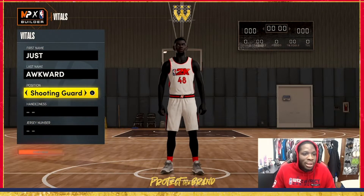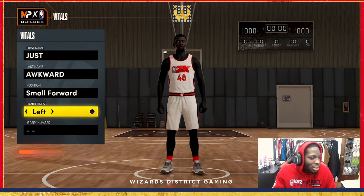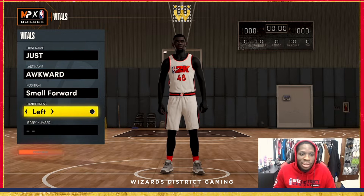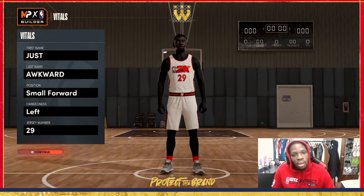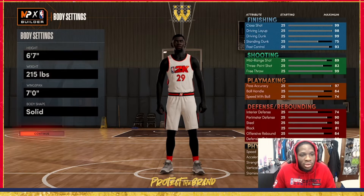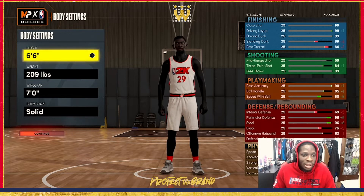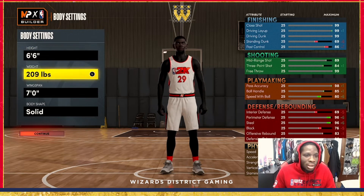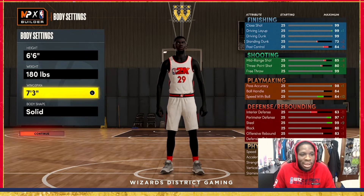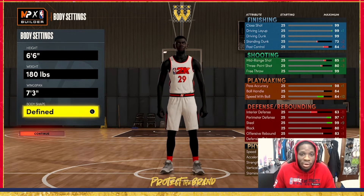Today I'm gonna show y'all what I believe is the best small forward build in NBA 2K22. For position we're making a small forward. I normally go left-handed on all my builds — I just like the way the release point is and where the shooting is. Jersey number I always go 29, that's my number. For height we're gonna go six-six, pretty much in between — six-five, six-six, six-seven are really the heights you want to stay in. For weight go lowest weight, wingspan max, body type doesn't really matter — I normally go Defiant or Built.